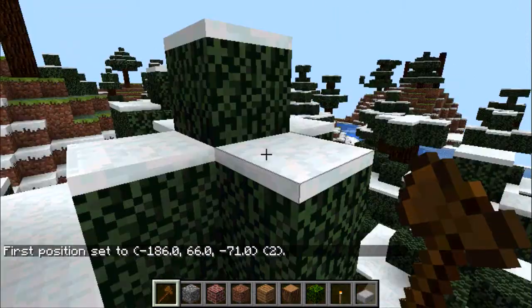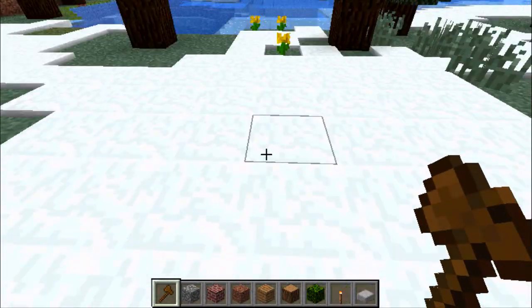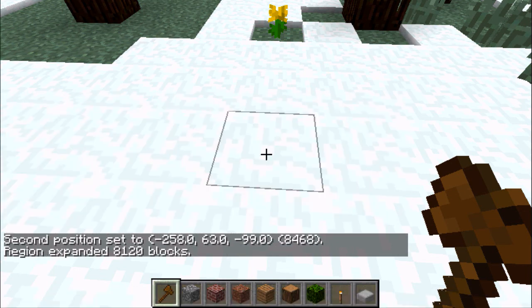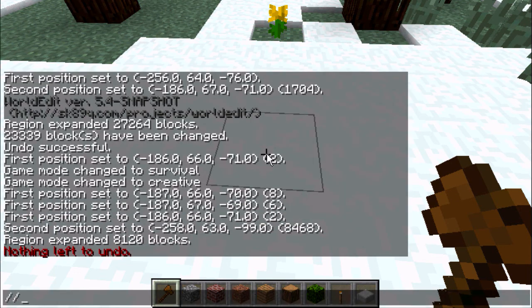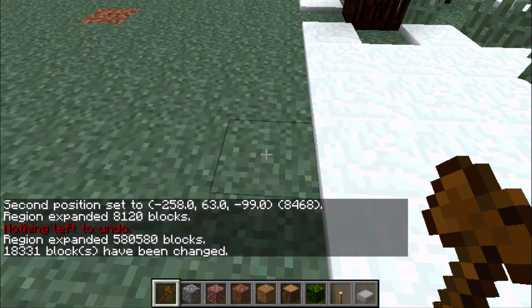Take out this mountain right here, full of all sorts of diamonds and such, probably. Expand about 70 up. Expand 140 up. Set air. It's gonna create a whole big crater, I bet.